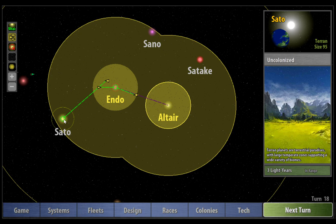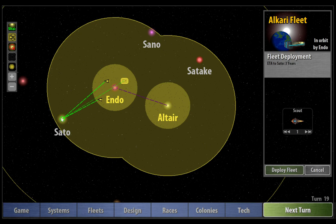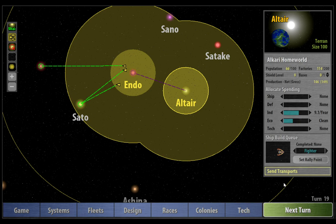The first three fighters have arrived — let's move them to Sato. On turn 19, I'm just going to move these fighters over to Sato. We've got six fighters sat there, which is a really small, pathetic amount of ships. However, it's enough to drive off a colony ship or maybe an armed scout or two that those fake Alkari might send. Also, we can now scout this red planet again — it might be that the other Alkari have left it, so let's send our scout back out and see what we can see.